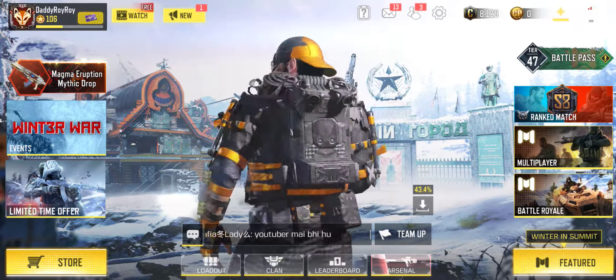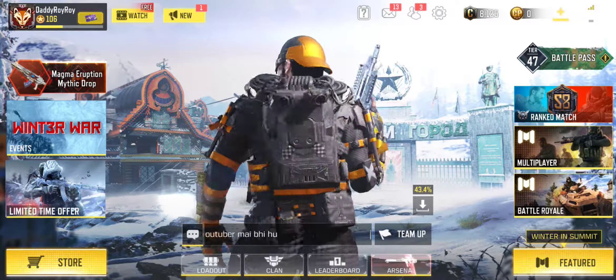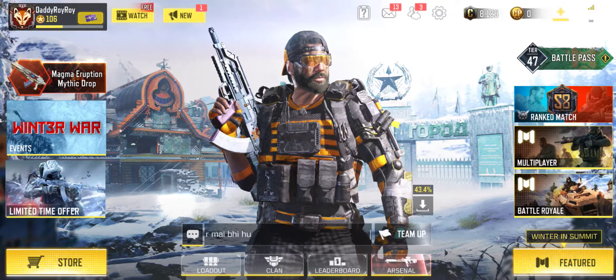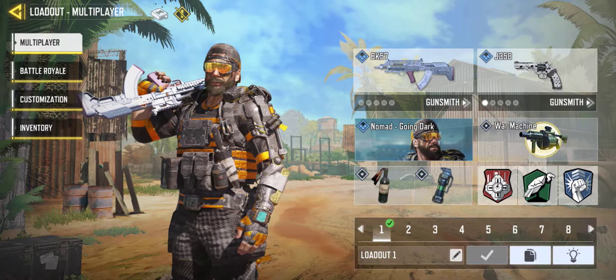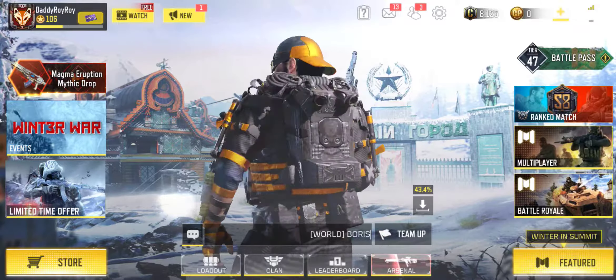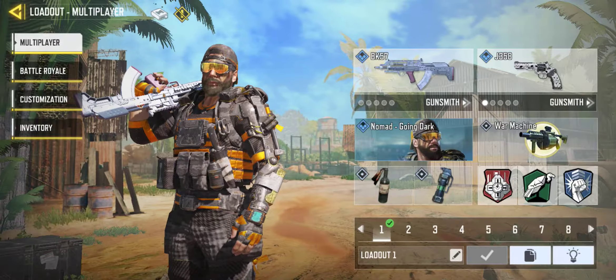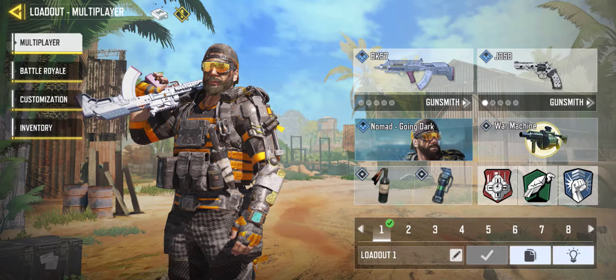Hey, what is up people of the internet? Here with another video about Call of Duty Mobile tips and tricks. In this video we are going to talk about the underdog assault rifle — the BK57. I consider this an underdog gun. I have been using it for a couple of days and it has really drawn my attention.